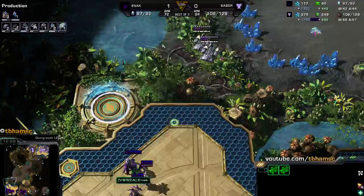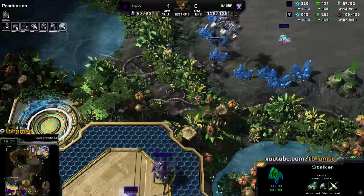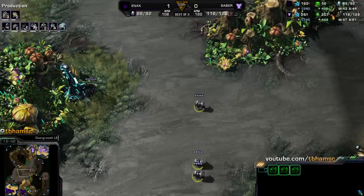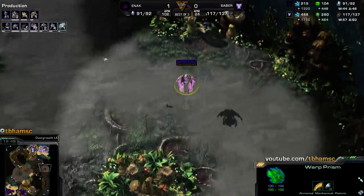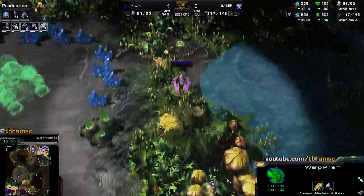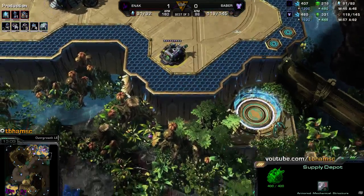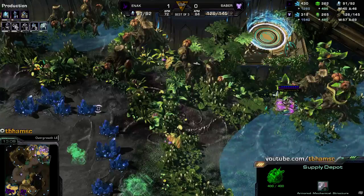Saber sees the pickup so he can prepare, and Enak will have an overcharge ready for the main base drop too — that's nice. The drop is scouted by observer number four, and the high templar gets a nice feedback. It gets one feedback but not the second, though it does force the drop away — that's enough work. He doesn't have too many more medivacs right now. He built the warp prism, which is moving up, and I don't like that Saber is rallying all the way across the map.